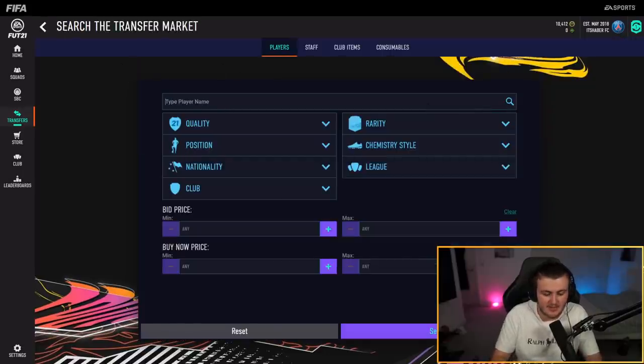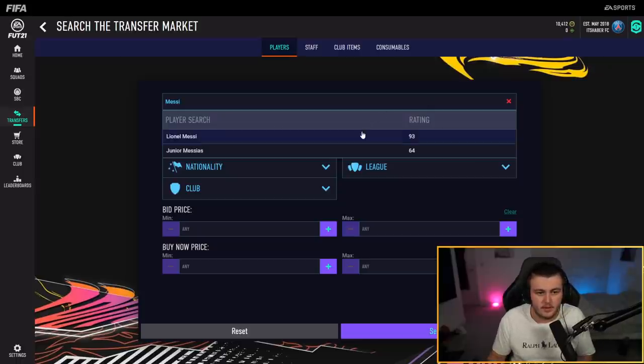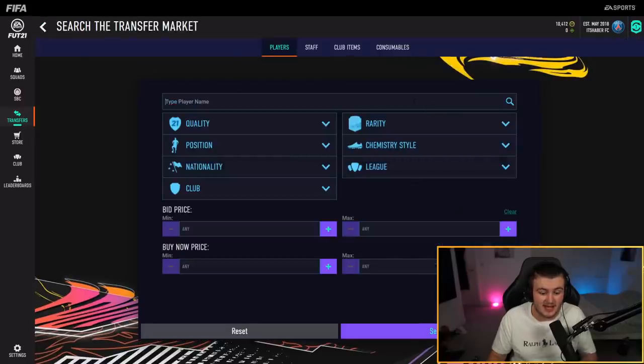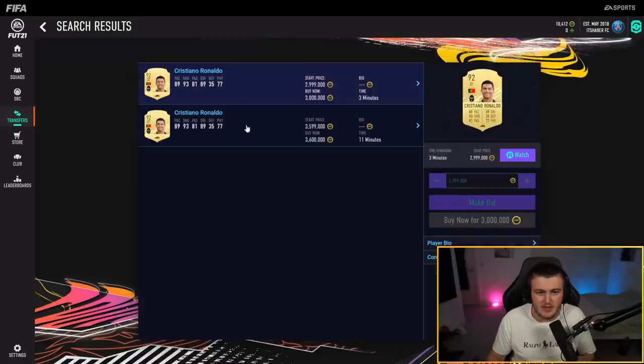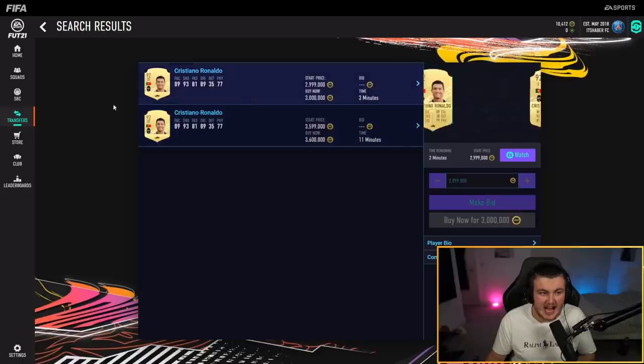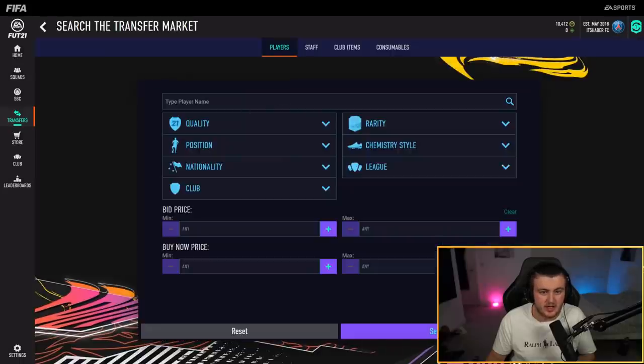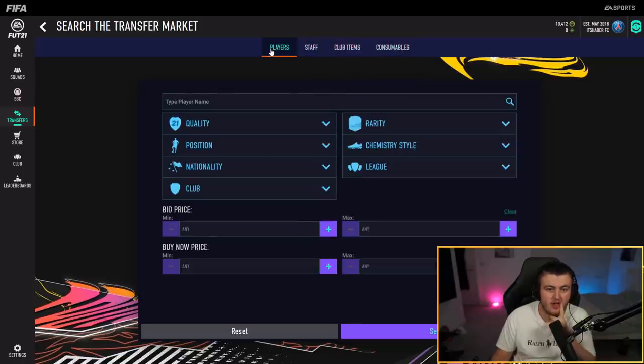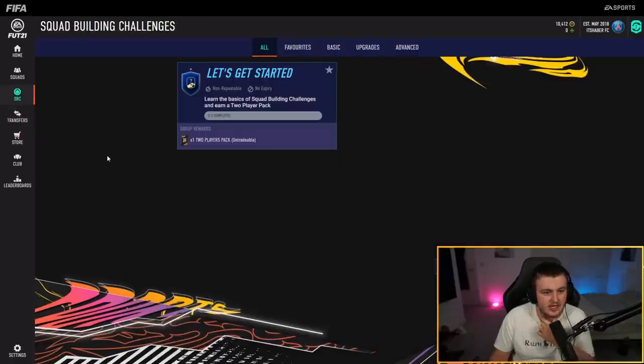What are we saying about Messi? Any Messis on the market? Lionel Messi — one on the market for 1.3 million coins. Reeve actually packed Messi in his welcome back pack, which is crazy. Cristiano Ronaldo is going for 3 million and 3.6 million — absolutely crazy. The new UI has dark purple and black accents, which I think is really cool.